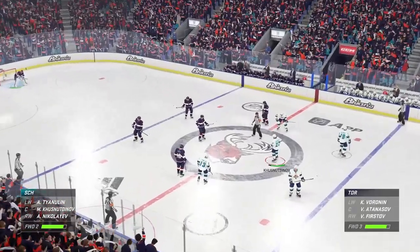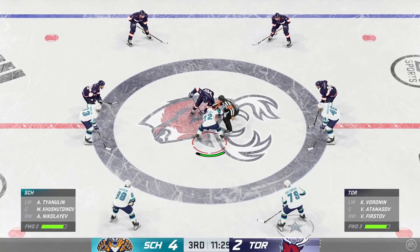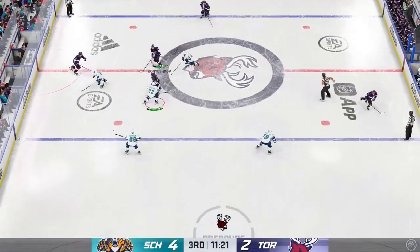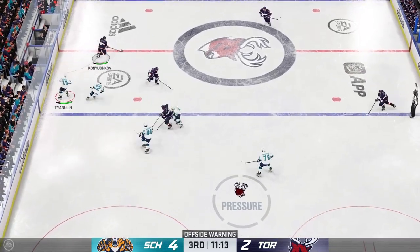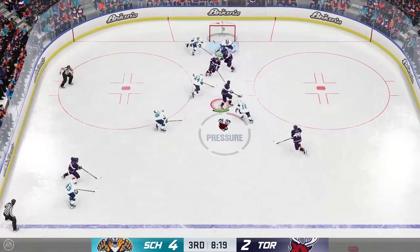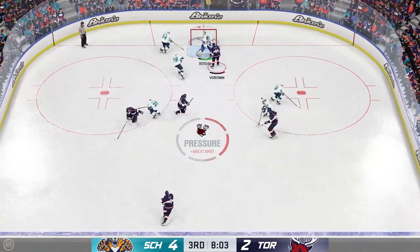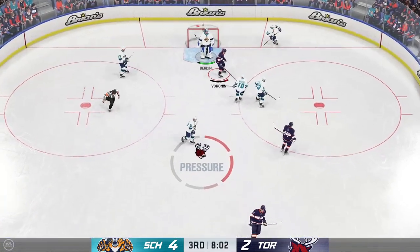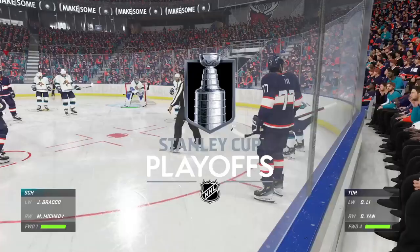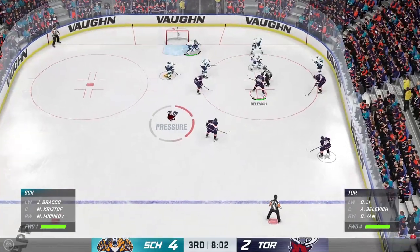Nizhny Novgorod is clearly sending a message that they're not going to roll over. With a two-goal deficit, they need desperation and urgency — they'll need two players on the puck at all times. Retrieval to possess the puck is necessary. Nizhny Novgorod's got the puck along the wall. Handles the pass. Good save! Burden's been solid here tonight — look at his save percentage. He's been excellent between the pipes, making the saves you need at the appropriate moment. His team's been effective going north.